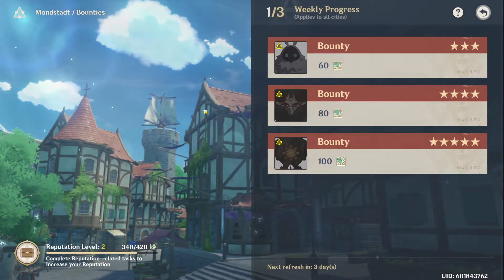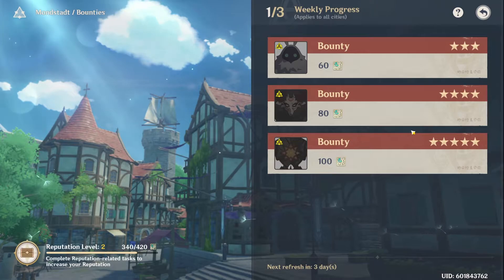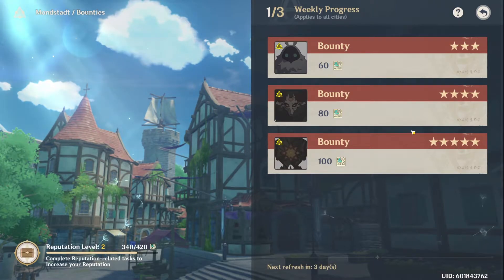At reputation 2 you can do weekly bounties, which is a way to get some weekly reputation EXP. It's important to do these as 300 EXP per week will add up over time, so do find time to knock them out each week.